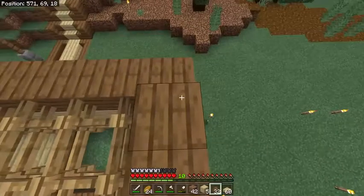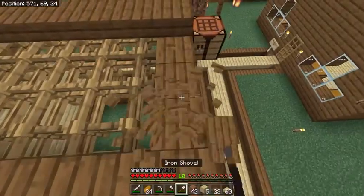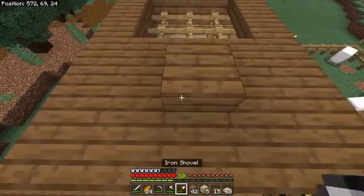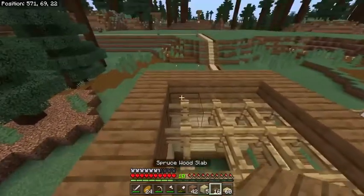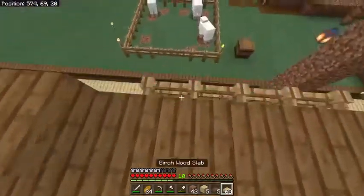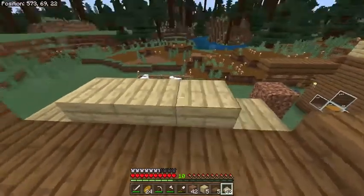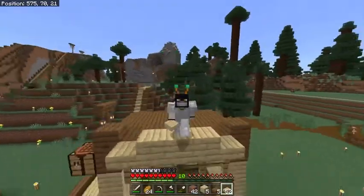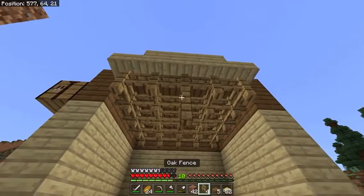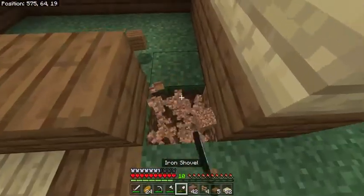Spruce going along all up here, then we just fill in this whole area with spruce slabs. Then I get these corners here, place birch on them — we'll just have it like that. So here's part of my fruit stand; I'll add the signs in at the end of the video, but let's get this part done.